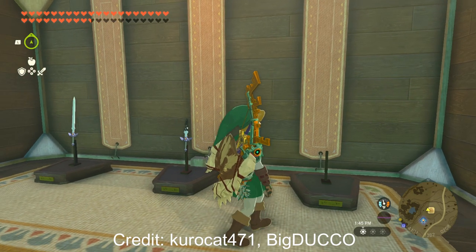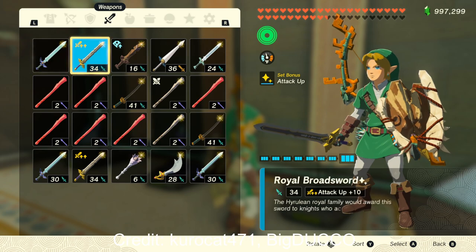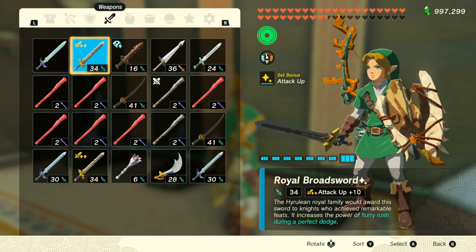What you need is an empty weapon display in Link's house, then you will need the real Master Sword and the weapon that has a modifier that you want to put on a different weapon. Now start off by equipping a weapon other than the Master Sword.